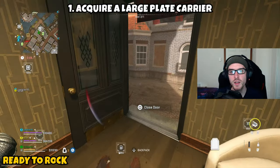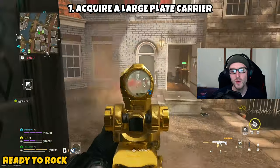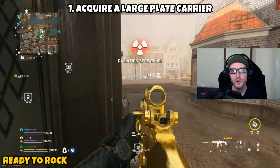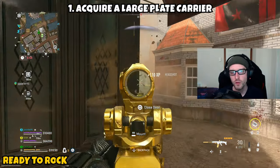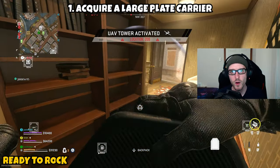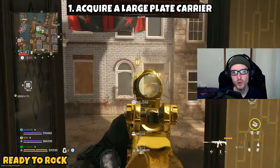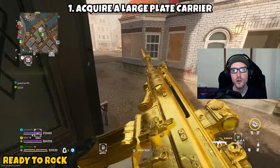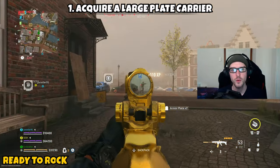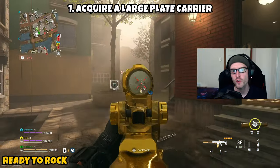Next up is 'Ready to Rock' — a three-parter. Part one asks you to acquire a large plate carrier, meaning a three-plate armor vest. If you already have one, just drop it and re-pick it up to complete it immediately. If not, my best recommendation is to get a stronghold key card and hit up the strongholds. Even if you don't find a vest there, you'll at least acquire money to use at a buy station.